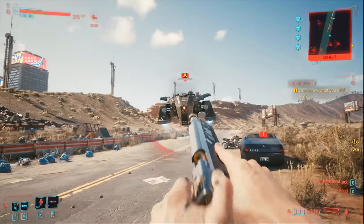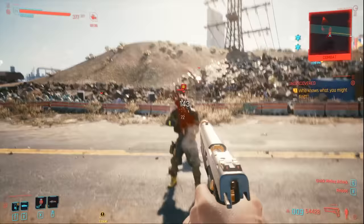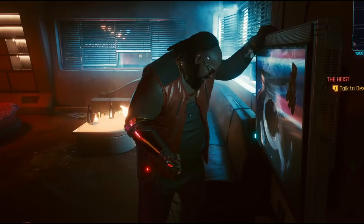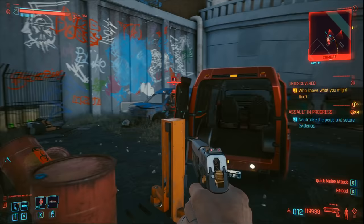In today's video, I'll be showing you how to get Dexter DeShawn's weapon in Cyberpunk 2077. It's an iconic pistol called Plan B, and this pistol actually has unlimited ammo, which is crazy. I'll explain how in a moment.